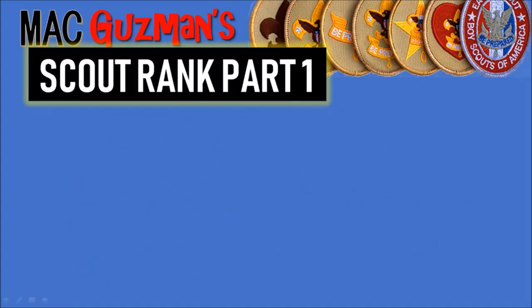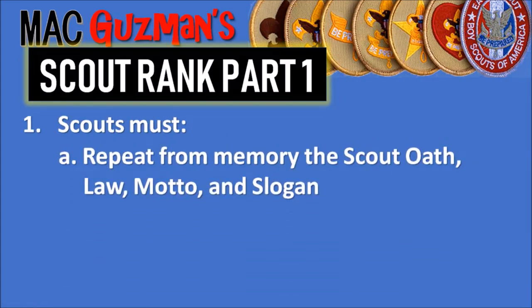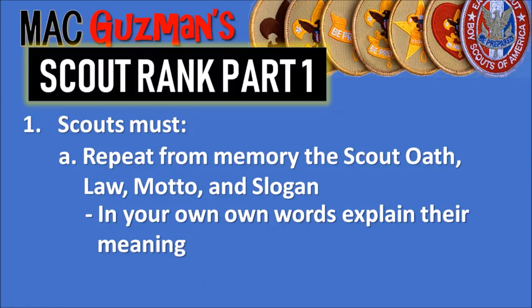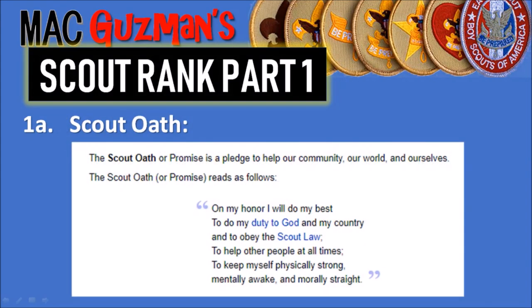Requirement number one: Scouts must — 1A — repeat from memory the Scout Oath, Law, Motto, and Slogan. These are the codes of conduct that scouts follow, so you need to be able to explain their meaning in your own words. The Scout Oath, or promise, is a pledge to help our community, our world, and ourselves. It goes: On my honor, I will do my best, to do my duty, to God and my country, to obey the Scout Law, to help other people at all times, to keep myself physically strong, mentally awake, and morally straight. The Scout Oath is what Scouts follow while carrying out their duties and obligations as a Boy Scout.